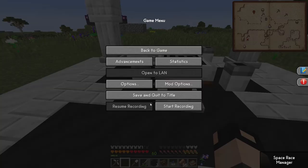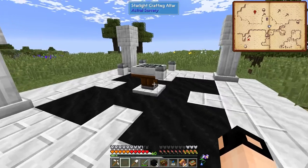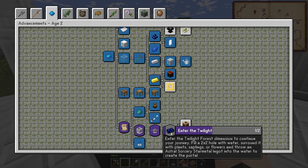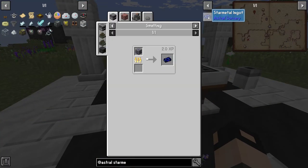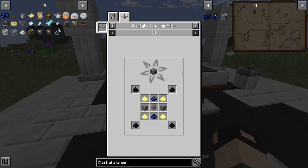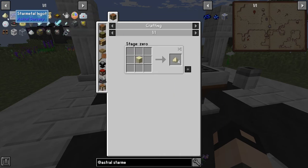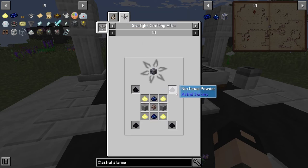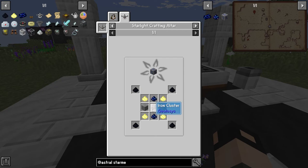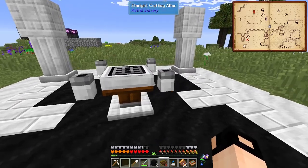I turned down the difficulty to peaceful because this was unbearable. What do we need next? We need a star metal ingot. We need some illumination powder, some stardust, some nocturnal powder, some stone, and an iron cluster. Let's get started.